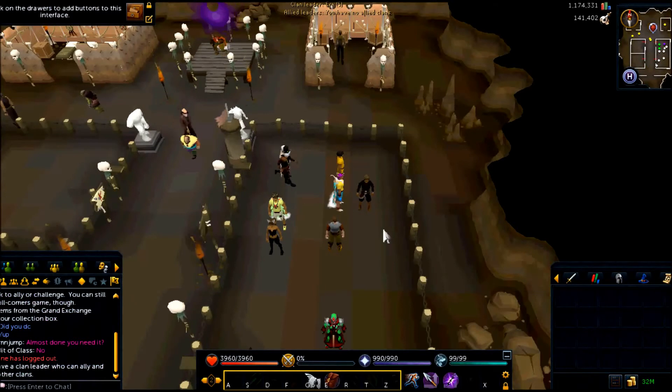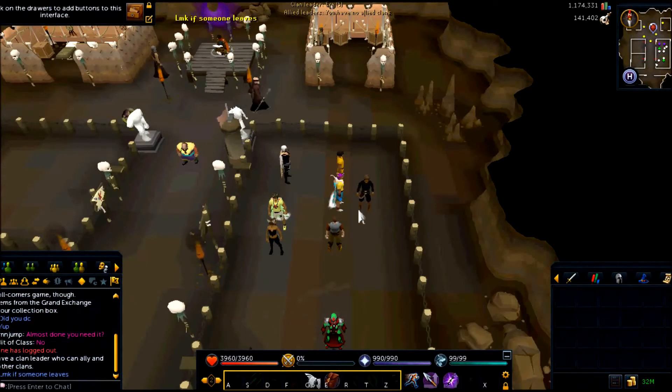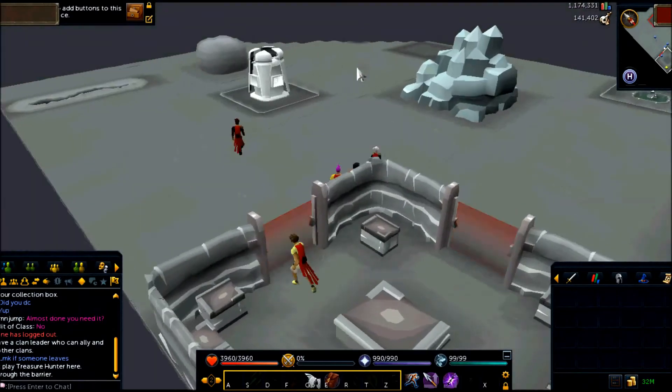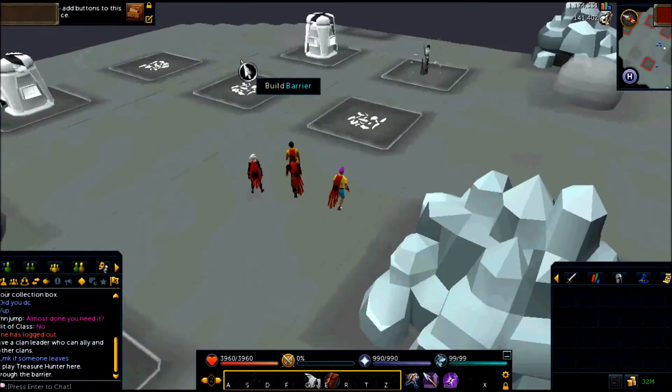Alright, on to the role of the main account. Basically, as soon as the game starts, you want to look for the closest class 4 resource. In this case, it ended up being all the way in the very northwest corner, so it did take a couple of seconds to find. But basically, once you are on it, you want all members of your friends chat on it.